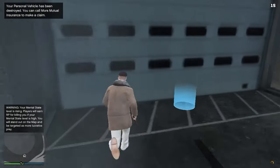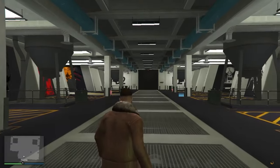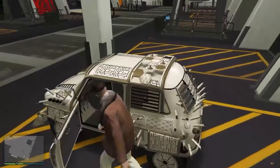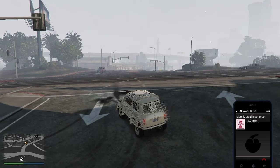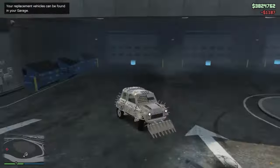After destroying it, get back into your garage and enter the expensive car. Once you get out, open your mobile and call Mors Mutual Insurance, then press claim all.